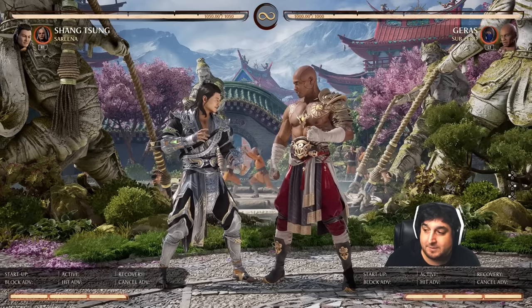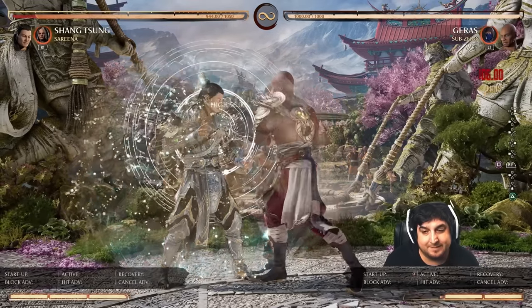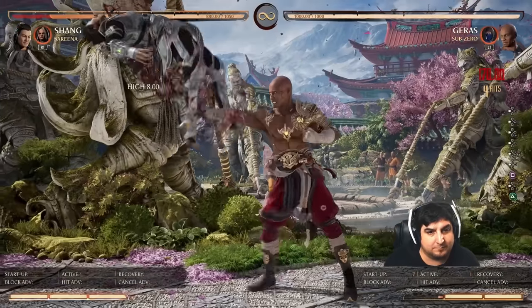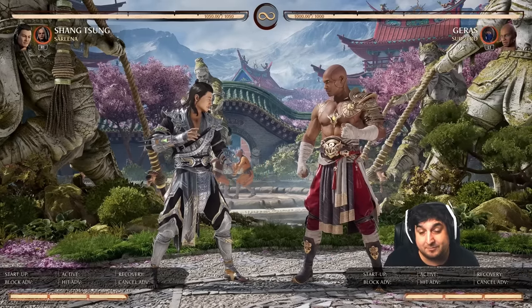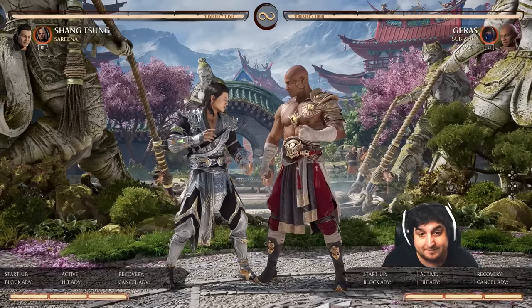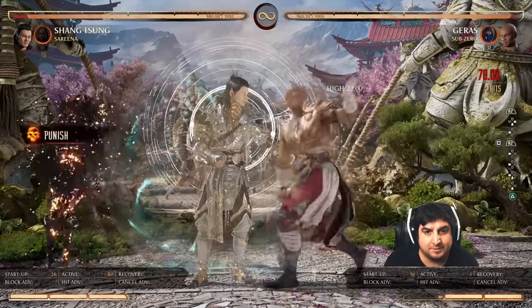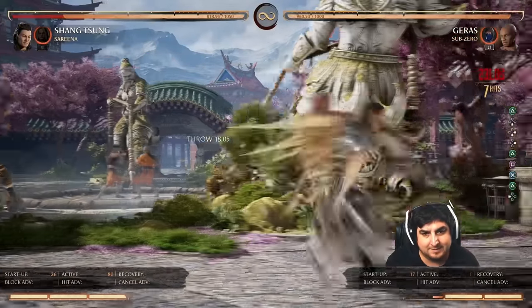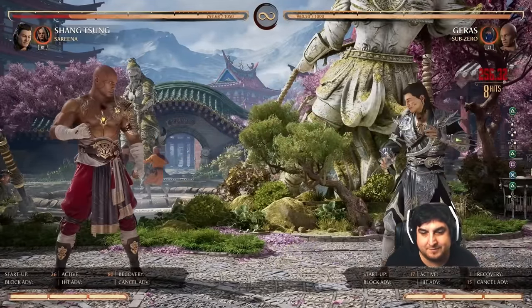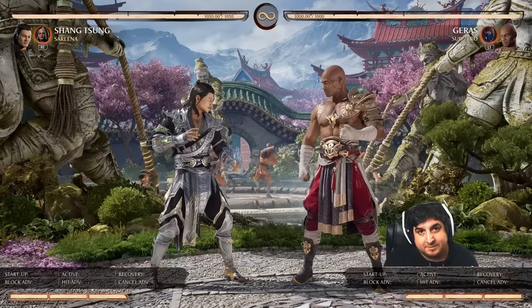And this one I think is probably my favorite because it's just super simple. You just do the enhanced time stop with Geras, and then you go into whatever combo Geras does. Just make sure you know you're going to be taking the damage going in. 256 damage — I think I'm a Geras main now.